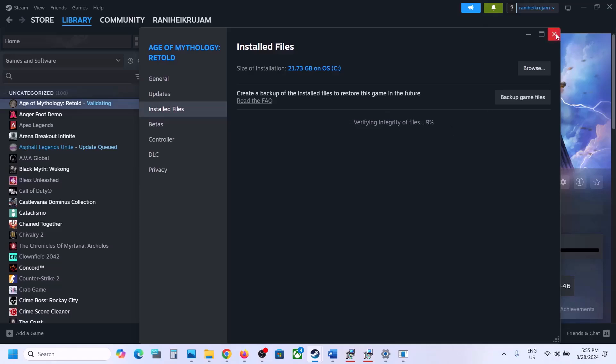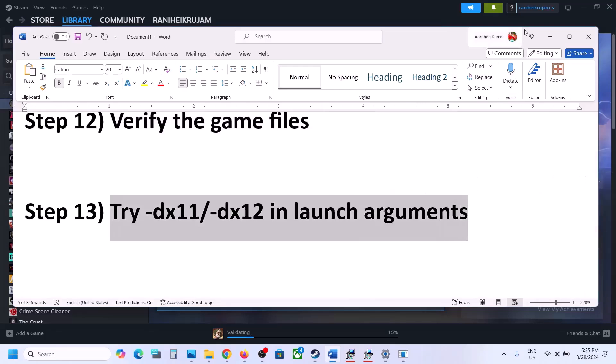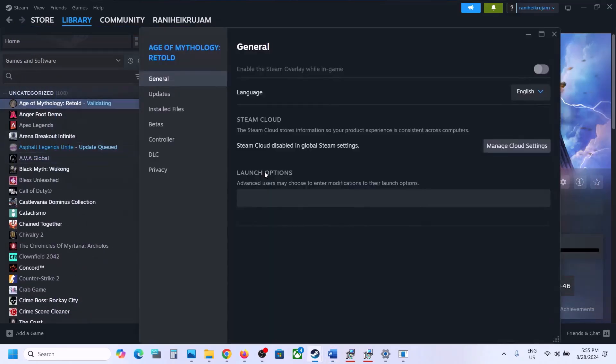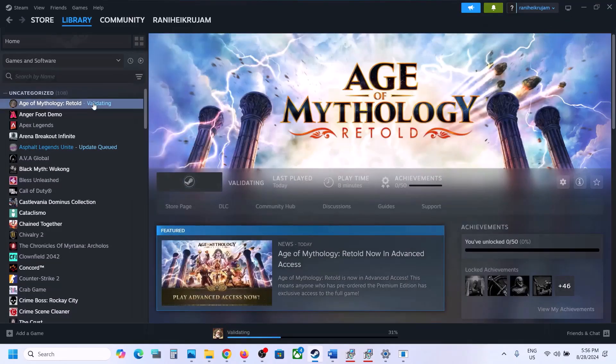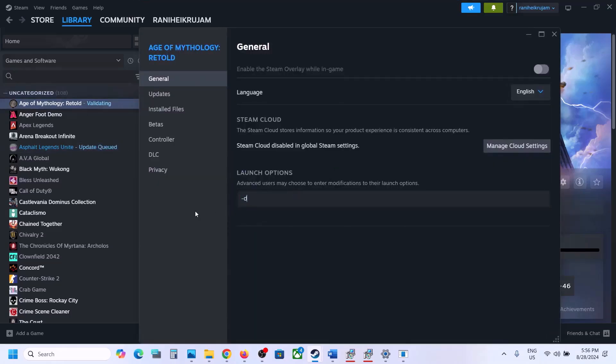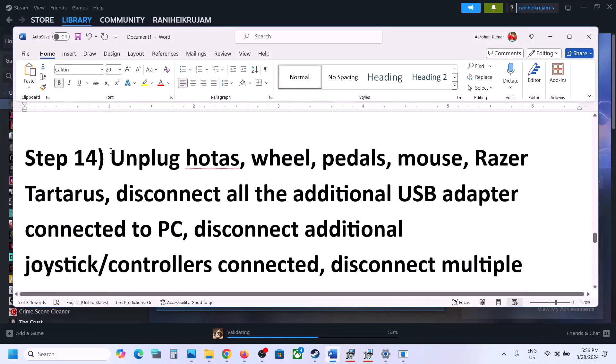The next step is to try DirectX 11 or DirectX 12 in the launch options. Go to Steam, right-click the game, select properties, and in the launch options type '-dx11.' Launch the game and check. If that doesn't work, change it to '-dx12' and launch the game and check. If still not working, remove the launch option and follow the next step.